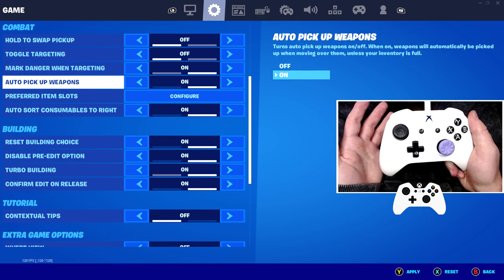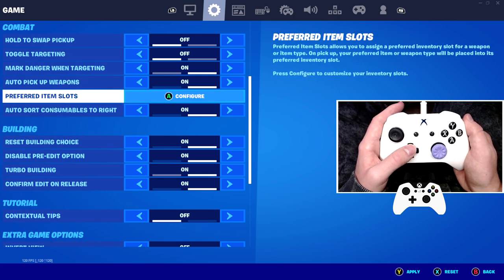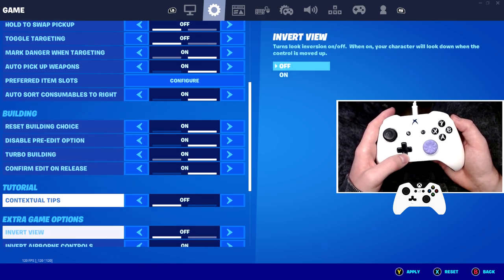Something like auto-pickup weapons you might want to turn on, just so when you land on a gun and try to beat someone to it off the drop, you'll automatically swoop in and pick them up. For the building tab, all of these settings are actually super useful — just turn these on, they're super useful to you.